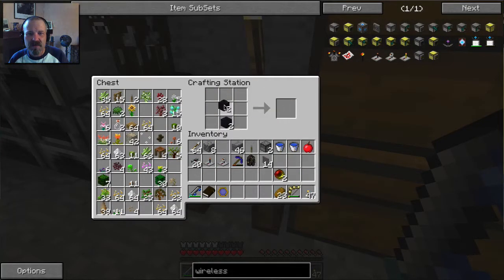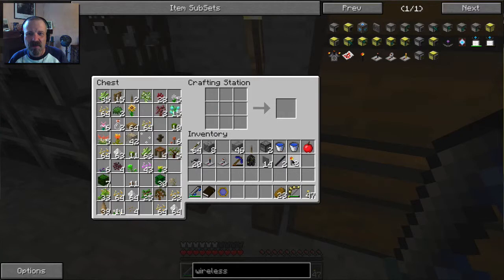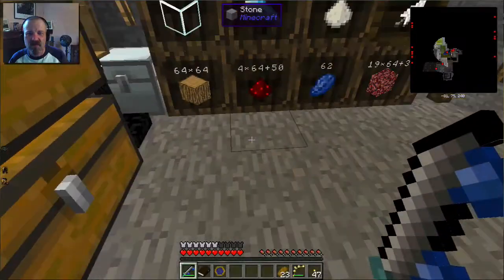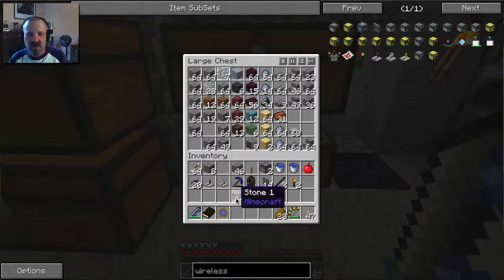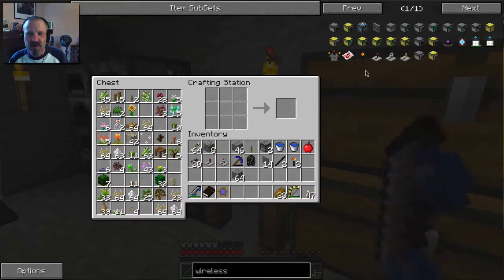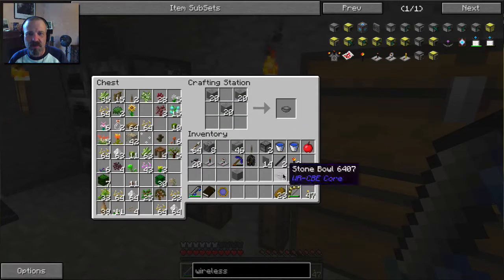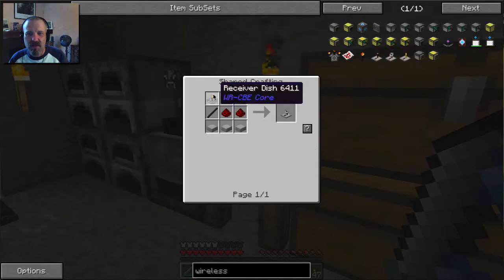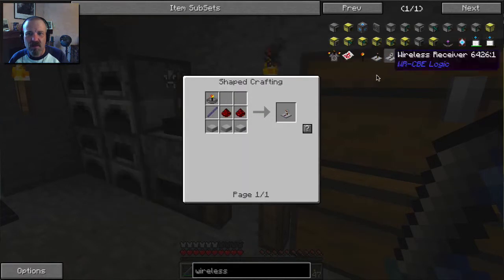We need some sticks. Then we just turn these things in here — got two of those. I need some stone. I have some stone in here. So first we've got to make a bowl, then we can make one of these.